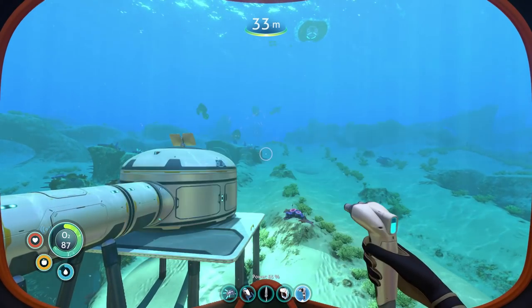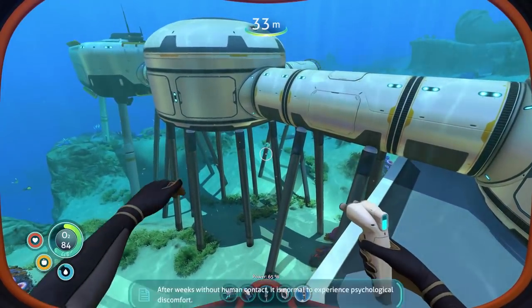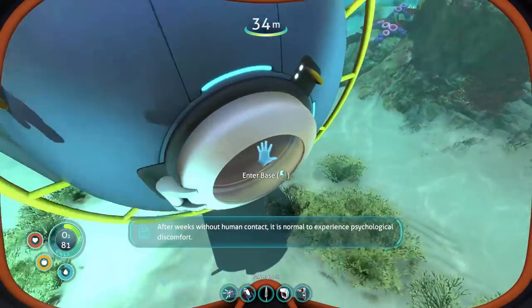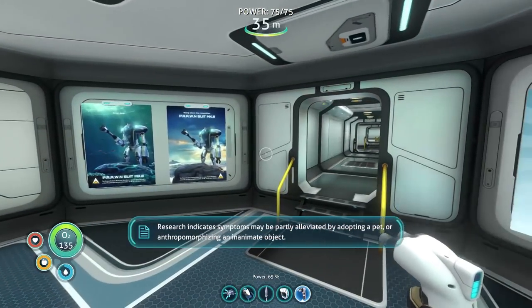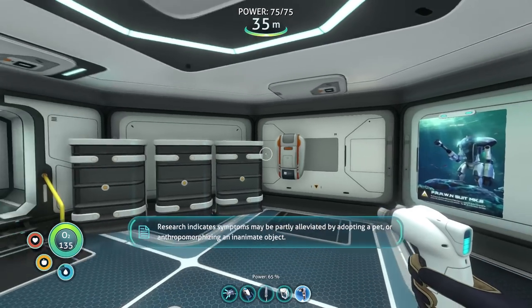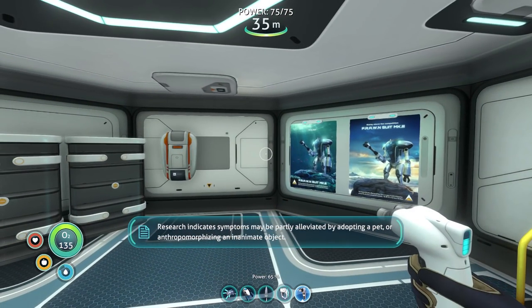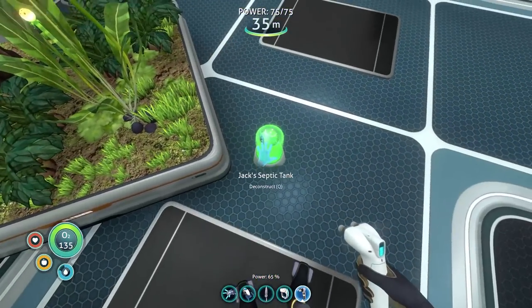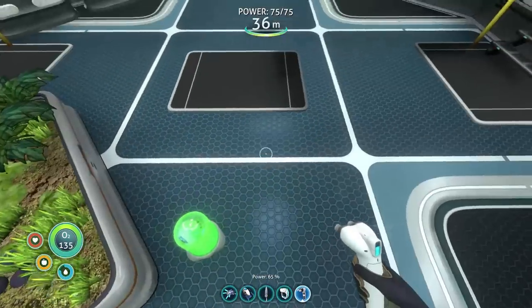I'm pretty sure we need lithium and titanium for that. Luckily we have that. After weeks without human contact, it is normal to experience psychological discomfort. Research indicates symptoms may be partly alleviated by adopting a pet or anthropomorphizing an inanimate object. So we should get a Wilson. Hey, we have this guy though. He's cool. He's neat.